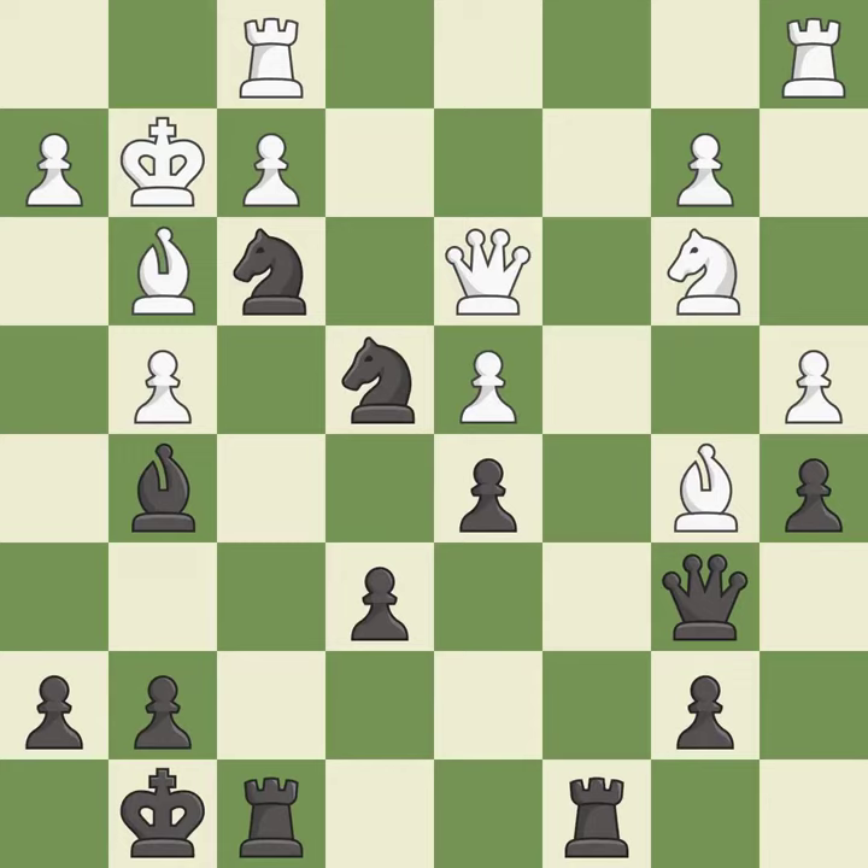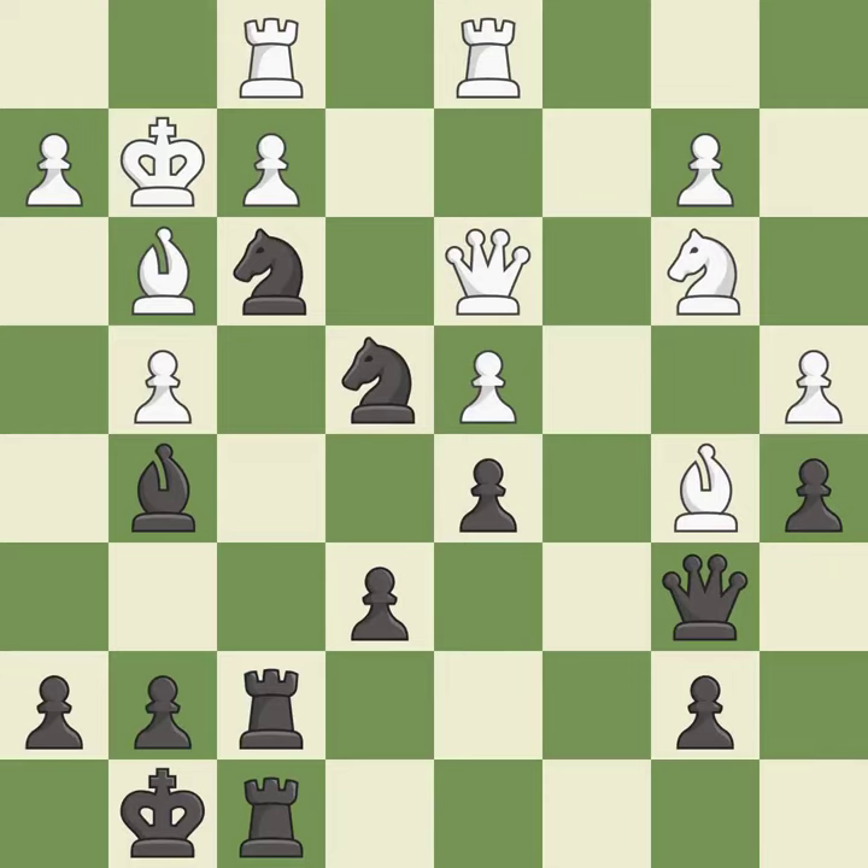Very precise — it is best. This activates a rook by developing it off of its starting square — it is best. The rooks are coordinated and powerfully doubled on the file. This threatens to win a queen — it is best. This loses material — it is a mistake.